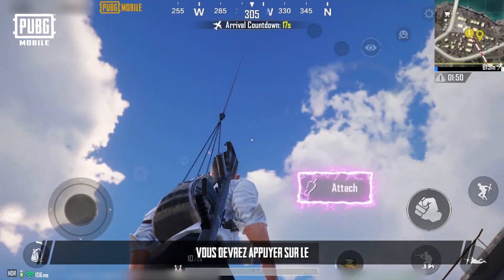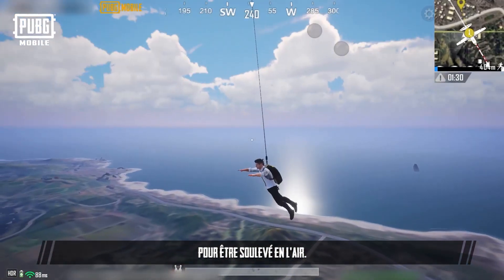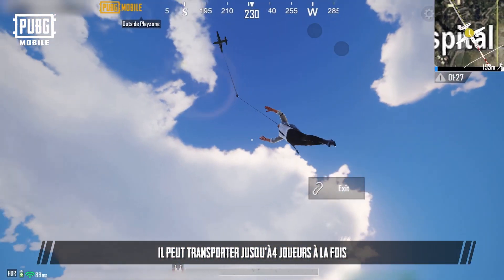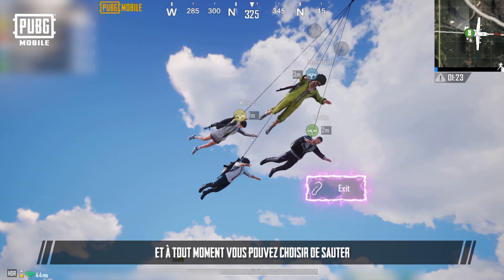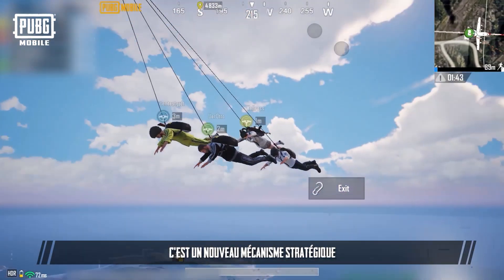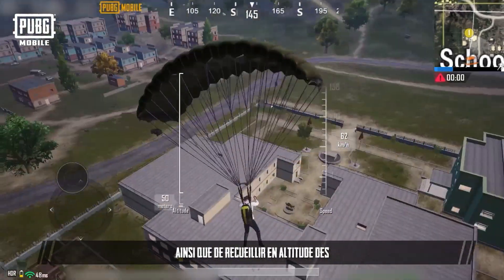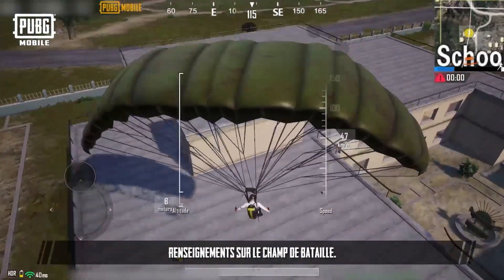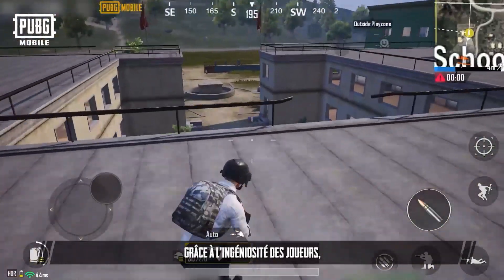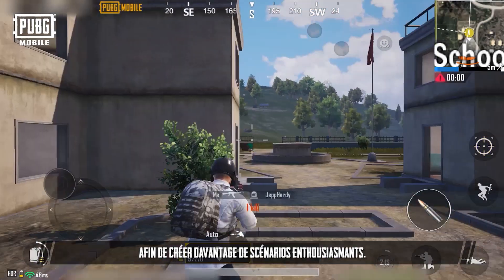Once the beacon is launched, you'll need to tap a dash before the plane arrives in order to be lifted into the air. It can carry up to four players at a time, and you can choose to jump at any time in the air to reach the playzone. It's a new strategic mechanic that allows you to move around quickly with your teammates and also gather battlefield intel from high up in the sky. With the help of players' ingenuity, the Emergency Pickup can be used in actual combat to create more thrilling scenarios.